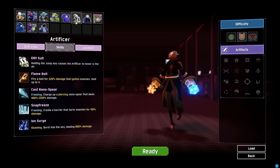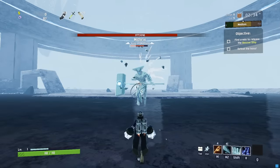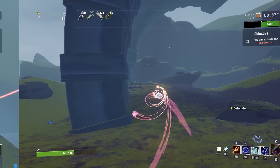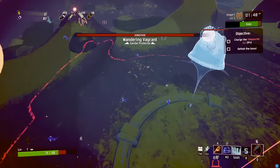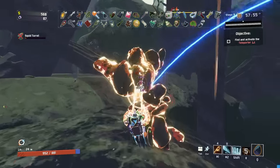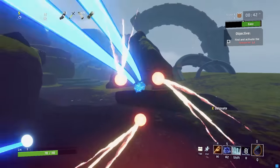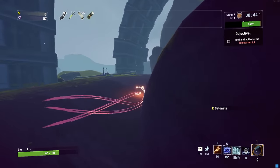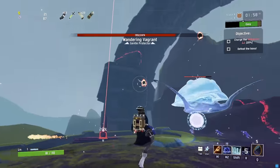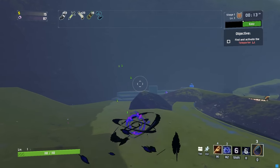Artificer doesn't really have any major techs or strats — there's the Ionsurge Pillar Skip and Ice Spear Mithrix Cheese, but those are pretty well known. There are some cool interactions with Volcanic Egg though. If you use the egg while charging your secondary, you can continue to charge it while in the egg. You can also use Flamethrower while in the egg. If you're an Ionsurge enthusiast, you can use the egg to cancel the vertical momentum from Ionsurge by activating it right after — useful if you want to use the ability to damage monsters without losing your position. You can also cancel Ionsurge with Strides of Heresy.